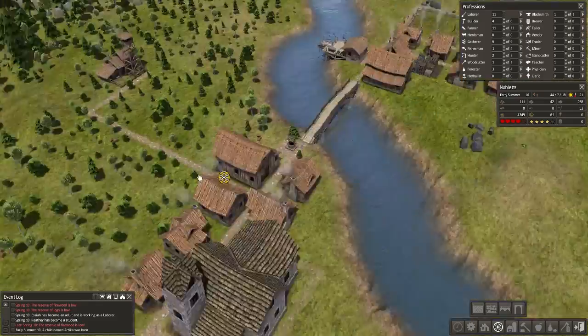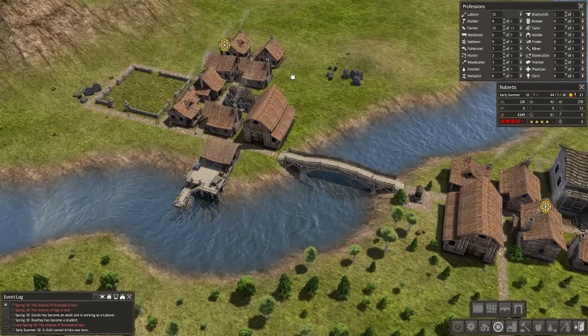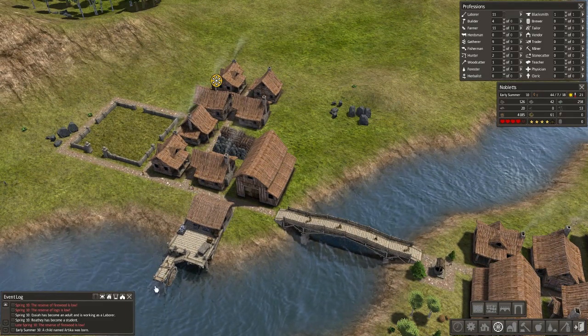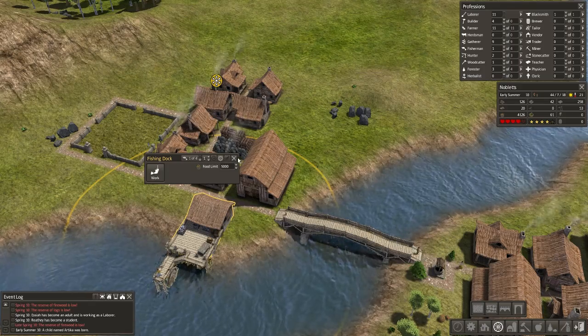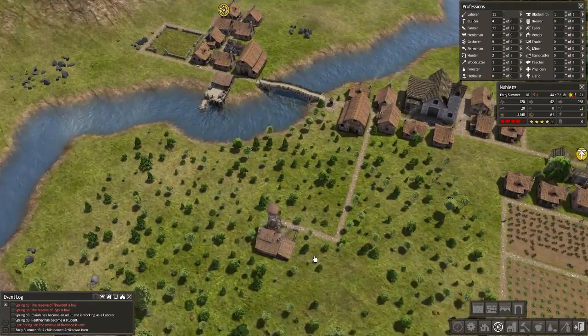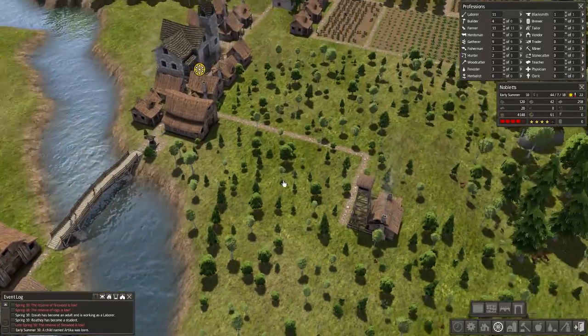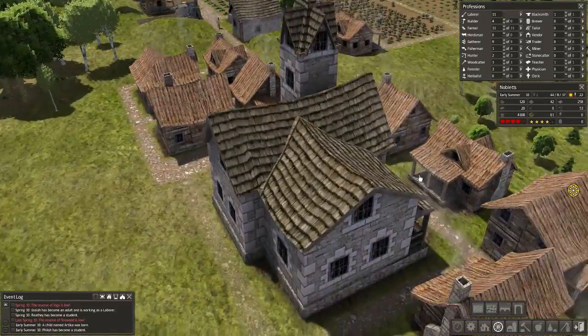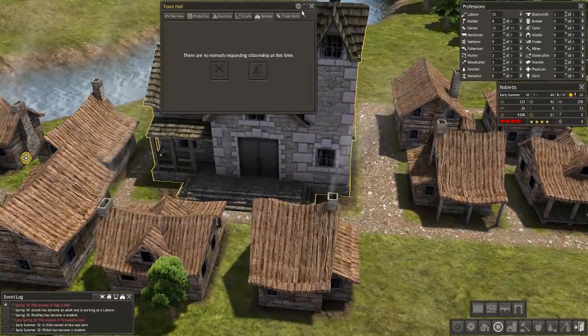Right, that's that road there. So last time we extended our little settlement over here. Got a graveyard, fishing place, the storage barn up, a couple of houses and whatnot. We also got the Forrester's Lodge in place and put some more farms in, which is nice. The other big thing we did was Town Hall, which is pretty sweet.